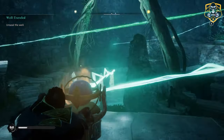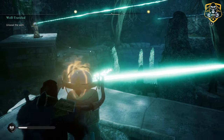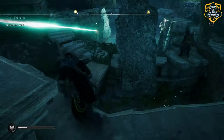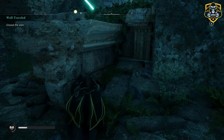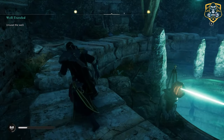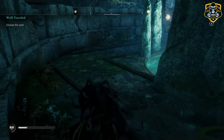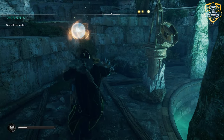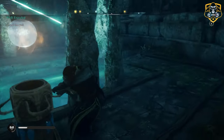This guy needs to be pointing in a different direction — he needs to be pointing right at this one. Once you're done with this, you can go ahead and make your way down into the middle by the well. Then you need to go ahead and pull this one all the way back.